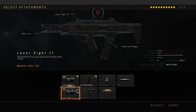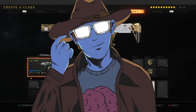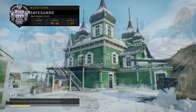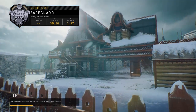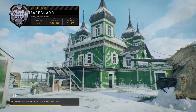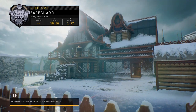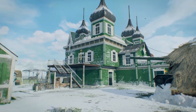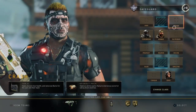I had seen this guy using lightweight, dexterity, and gung-ho on one of the default classes and he was shredding people, so that's what I decided to use on the spitfire for a while — which caused me to lose fast mags. So recently I decided to change back to fast mags and this is exactly what happened.